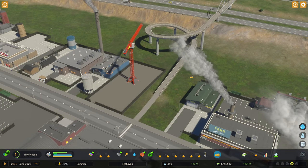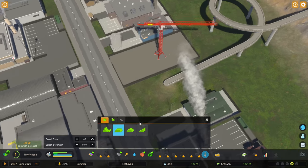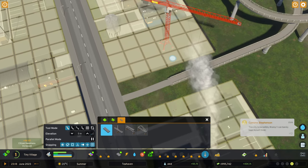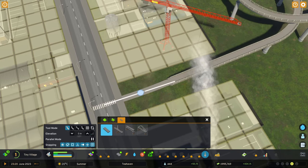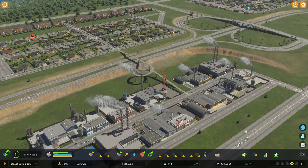Some of the other options we've got include all sorts of bridges. Maybe we could get a pedestrian arch bridge going over the top here. You'll notice that if you remove a piece of path and then place it up to a road, it will make a crossing automatically. So you do have some control over where your crossings appear.